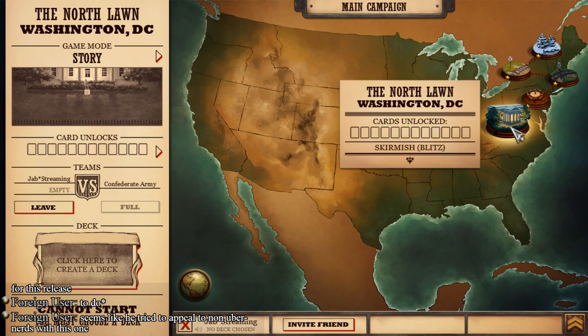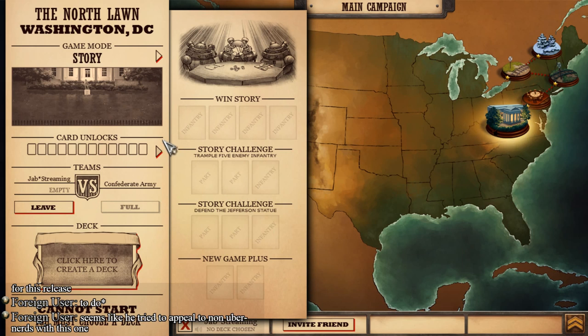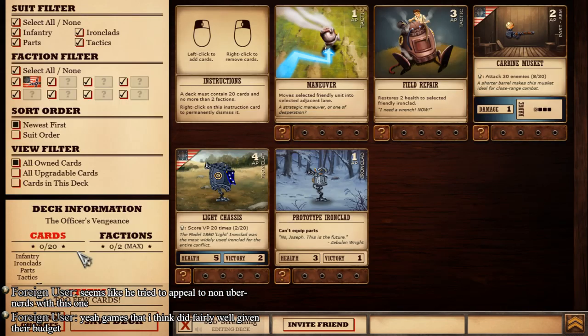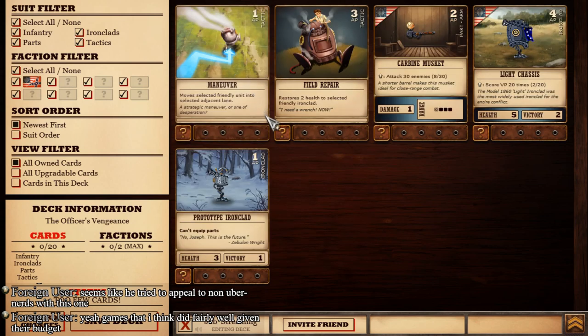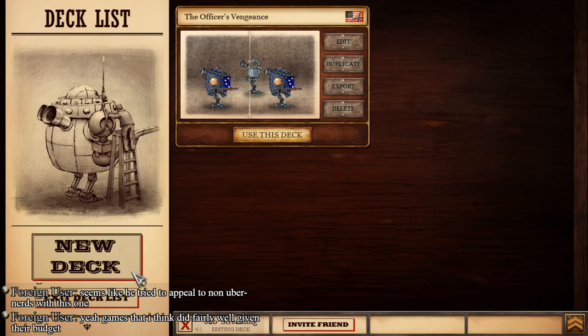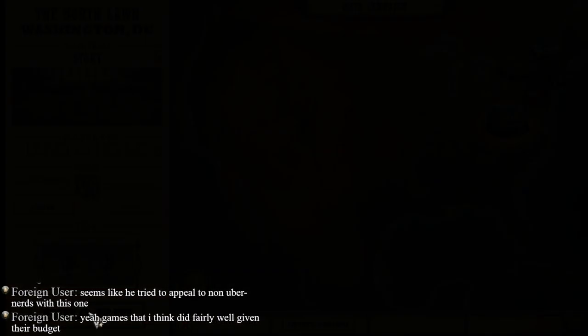Now we're getting into the real nitty gritty - it's time for our actual first mission. These are bonus challenges that will earn more cards, which can then play into our deck. But first we need to make a deck. As you can see, the limits are 20 cards and you can only have 2 factions max. There's our deck. So let's get into our first mission.